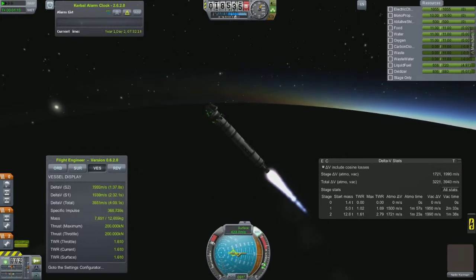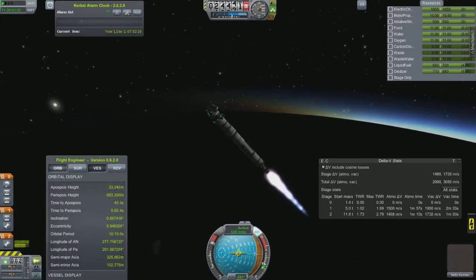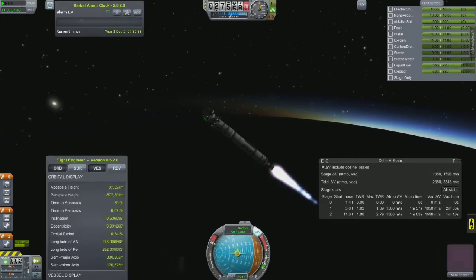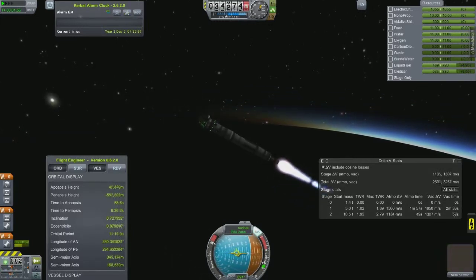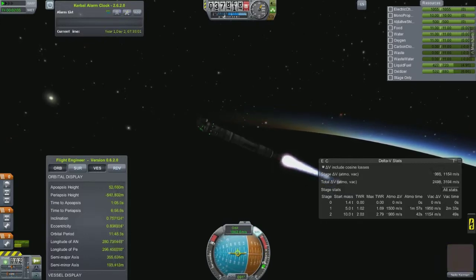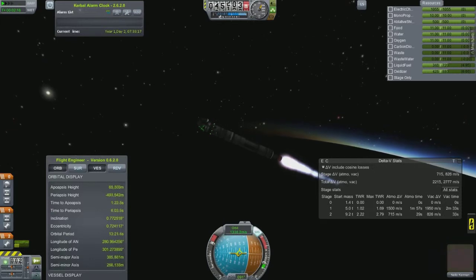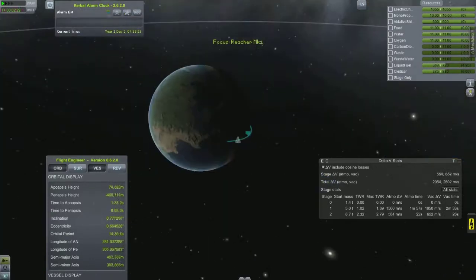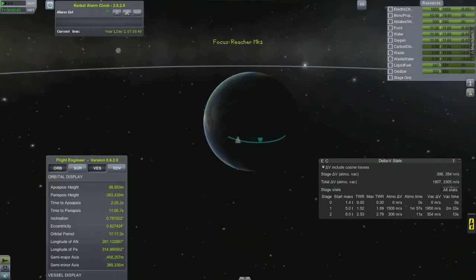We don't have solar panels yet, so whatever batteries we bring is basically all we have. With Deadly Reentry and TAC life support, when those batteries burn off it could affect the crew cabin. If you're out in space and run out of battery with TAC life support, your Kerbal will actually freeze to death — so you do not want to run out of electricity.